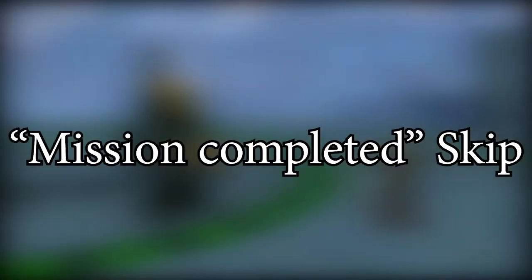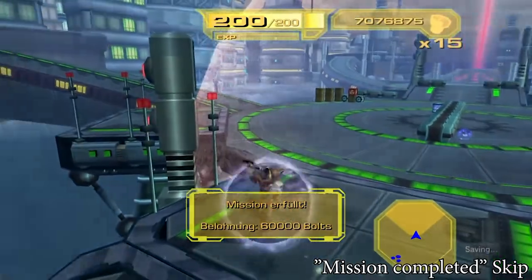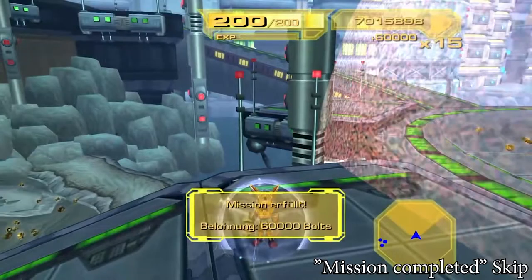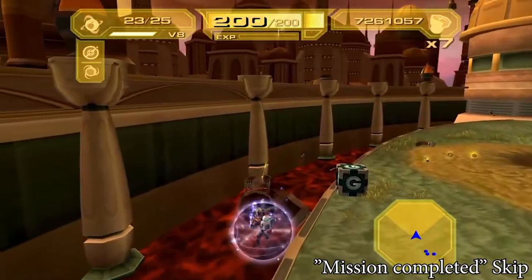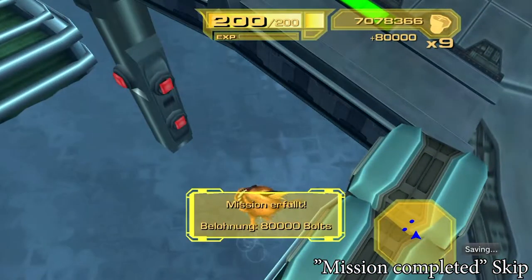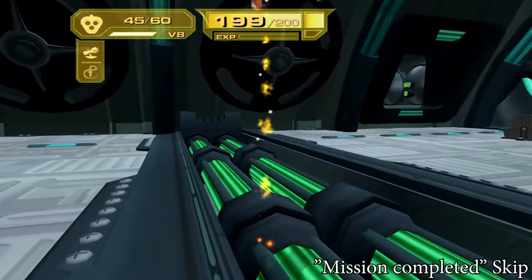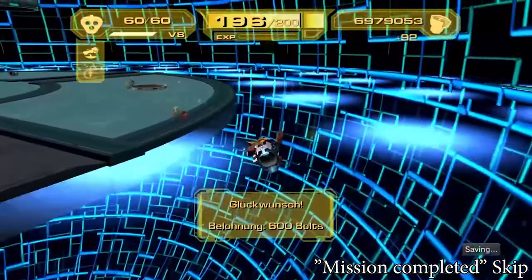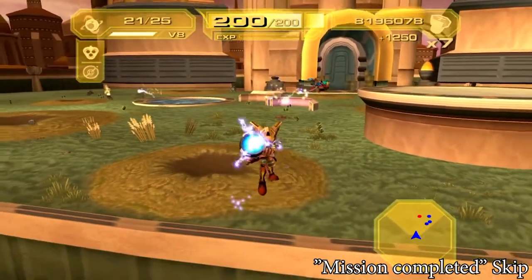The mission completed skip — every time you finish a mission, you need to wait about three seconds to go to the next one, but you can trick this. On PS2, you can just quit the mission from the menu just when the mission completed message pops up. On PS3, you must death abuse in the water or in the mud. If you have a surface that makes you jump with damage like the lava, you can use the charging death abuse so you die faster. Be careful not to die too early before the mission completed message, because the game will count it as a failed mission and you will need to restart.